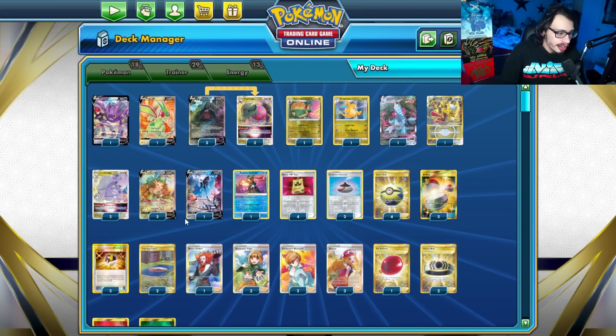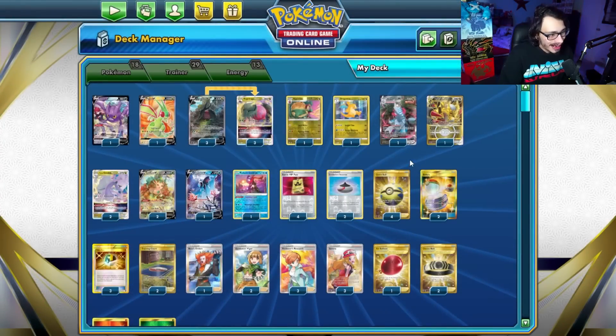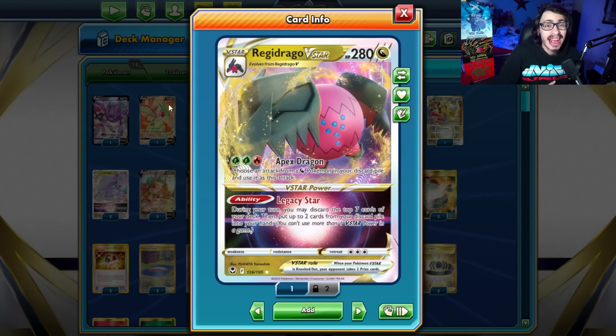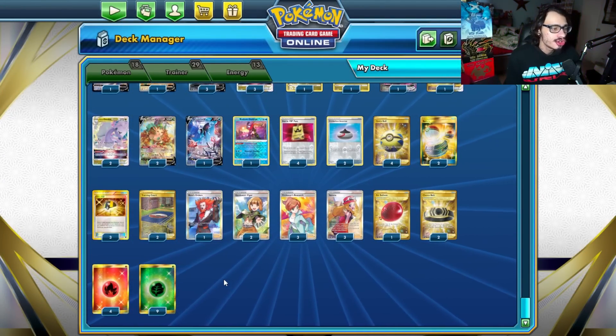Supporter count: we got one Boss, three Serena, three Research, two Gardenia. The Research and Serena are very good, as we need them to discard Dragon Pokemon from our hand and use them for Regidrago. Of course, we have Legacy Star, which is also good — allowing you to discard the top seven cards of your deck and put two cards from your discard into your hand. Not just the cards you discarded, but any card in general, which is just kind of insane. And then we just play 13 energy — 9 Grass, 4 Fire — to round up the list.